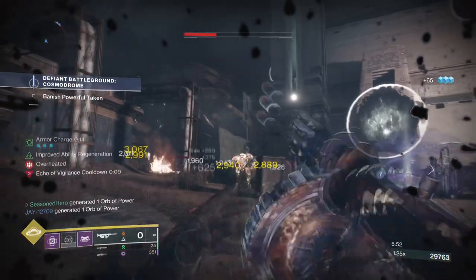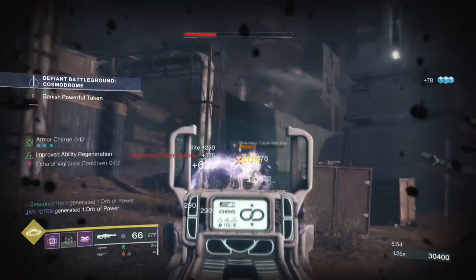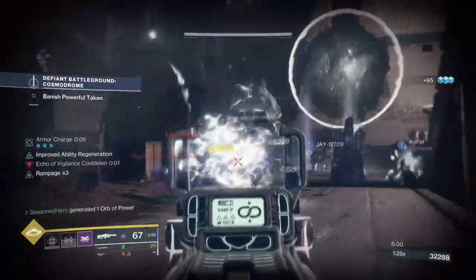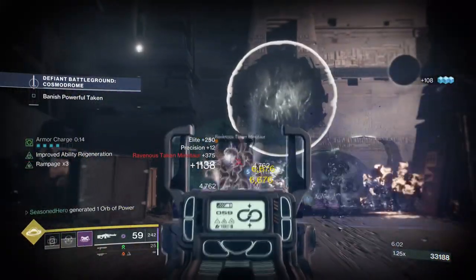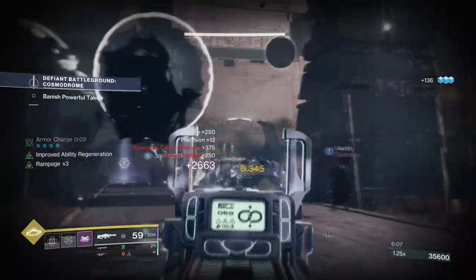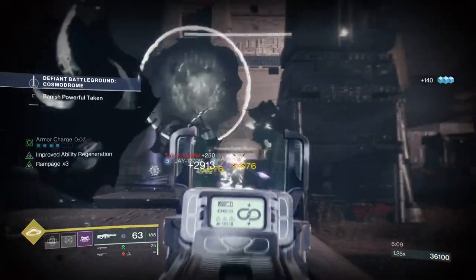Since Tommy's buff allows us to apply Scorch damage now, the following setup allows us to cause a near Scorch and Ignition buildup every few seconds. With a Solar subclass this can be amazing, but with a Void subclass you can take it a step further. It's time to give Action War Rig a try if you love everything ARs.